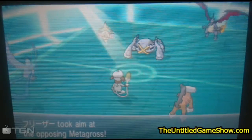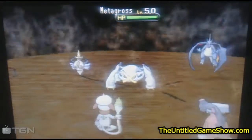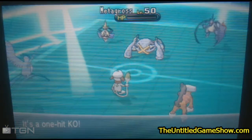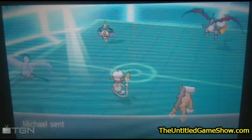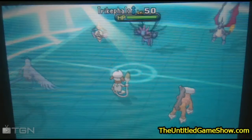Next up, what I do is use Articuno, use Mind Reader. That makes me be able to get 100% hit on my next attack. So Mind Reader plus a one-hit KO move is a guaranteed always hit. So right there, he's going to take that right away. Mind Reader plus Sheer Cold — guaranteed kill. That's what the combo is all about.